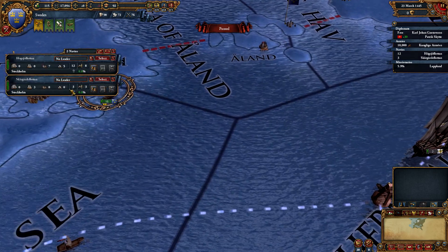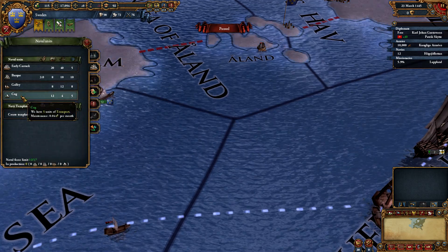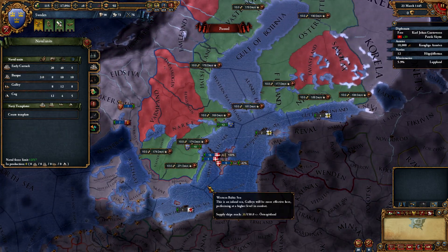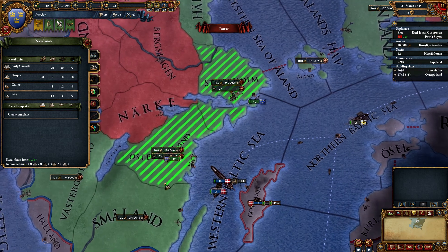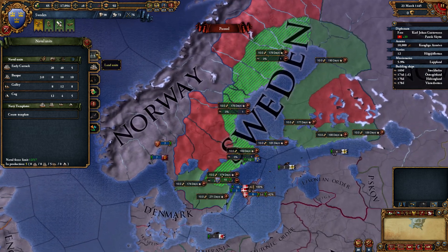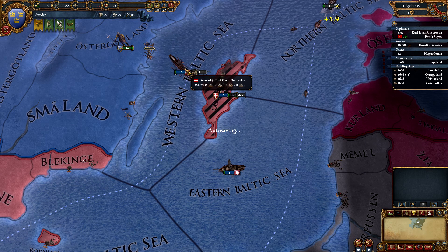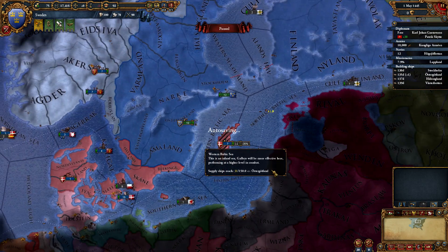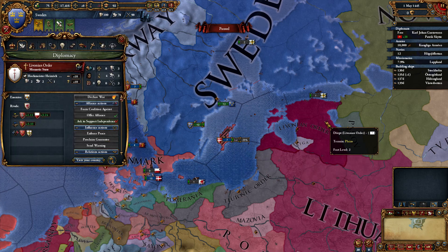We've got some unrest but that's fine. Now what we're going to do is scrap our trade ships and build galleys instead of carracks, because galleys fight better in inland seas and the Baltic is an inland sea. We're going to queue up a couple of these. We can have a max of 17 galleys. The Denmark fleet looks like it's 16 ships - eight transports and eight galleys - so we should be able to attack that, especially with help from our allies. I'd like to get Riga on side, but no.